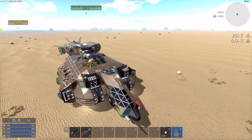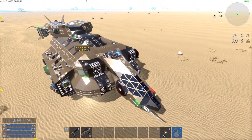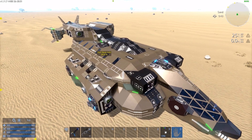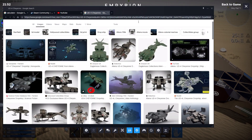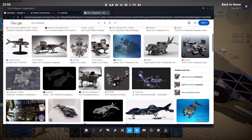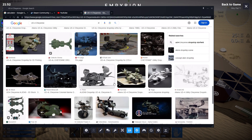As you can probably tell, those of you who know the Cheyenne dropship, I have taken some liberties with the design. The main liberty was going to be the split tail. The main purpose of the liberties was that on the Cheyenne, the only visible thrusters are the ones in the back of the nacelles on top.